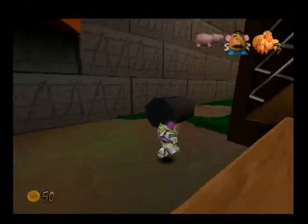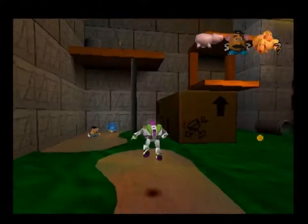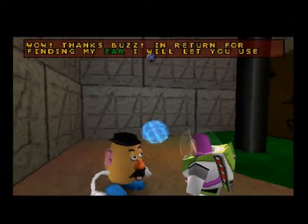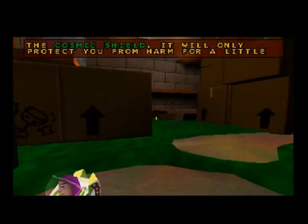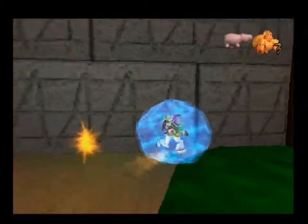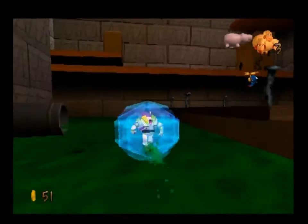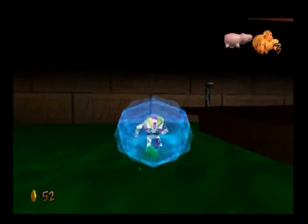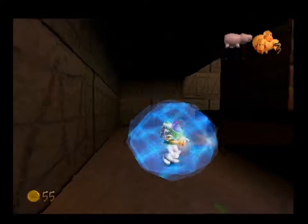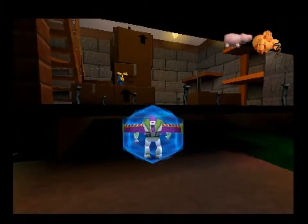Now we can get the token from Ham. Now let's go give the part to Mr. Potato Head — we're giving back the ear, and it gives us the Cosmic Shield. It may make movement a bit weird, but it lets us literally be immune to damage for a short duration of time. Sadly you can't jump very well with it — you've got to wait for it to wear off.